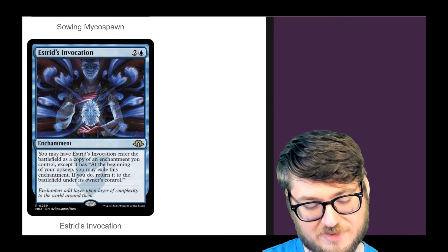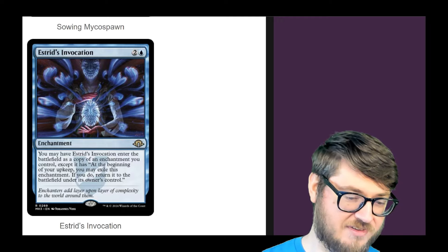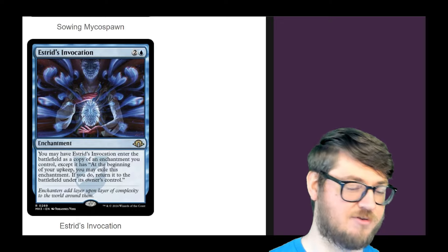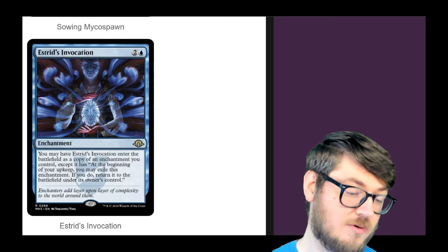Estrid's Invocation is getting a reprint — this thing is super good. On your upkeep you get to change whatever this is copying into something else, so it's got a lot of utility. If you also like ETB triggers with your auras, there are some Enchantresses that do.